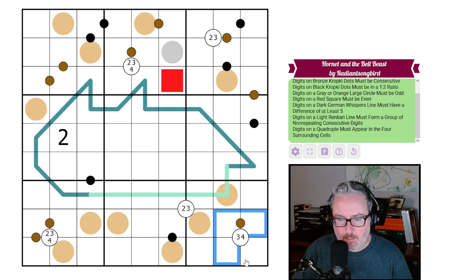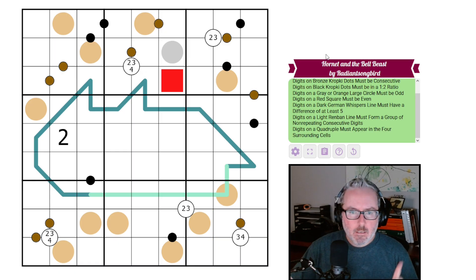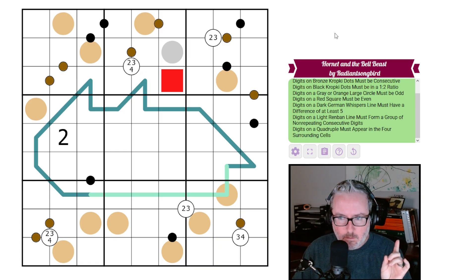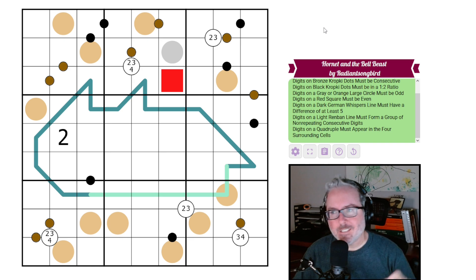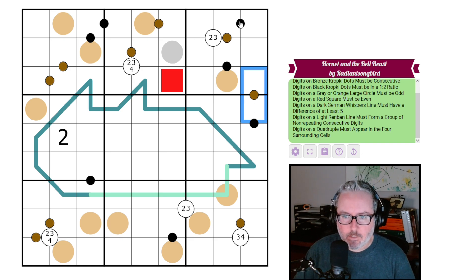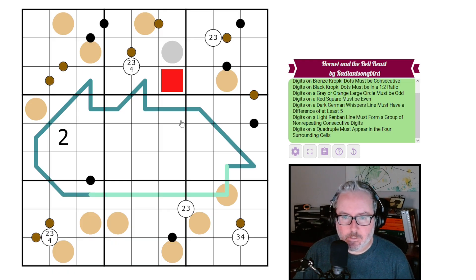Digits on a quadruple must appear in the four surrounding cells — so these cells have a three and four quadruple. Less intimidating than I thought; it seems more theme-based than actual rule modifications. I like the graphics, everything looks beautiful. Let's get into this and see if we can figure it out. Links in the description below.